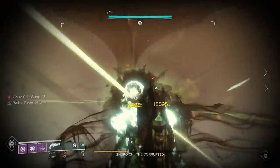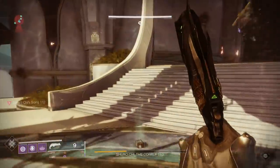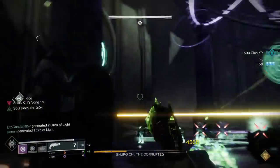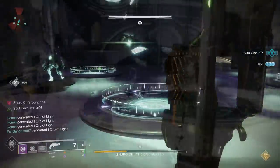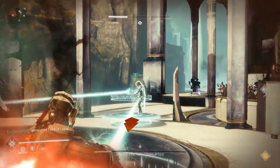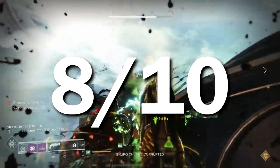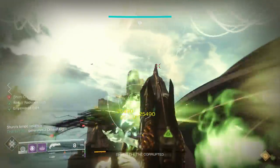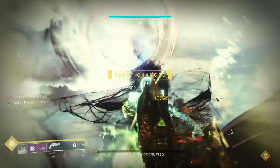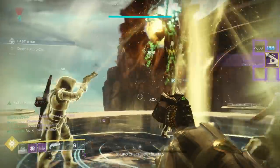Thorn is 100% viable for this encounter — definitely not recommended over something like a shotgun, which will do a lot more damage, but you definitely can use it. For the rest of the encounter just DPSing adds, the Thorn is a pretty darn decent hand cannon — it one-shots most enemies and with the constant ads you always have that damage bonus. For the Shuro Chi encounter, I'm going to give the Thorn an eight out of ten. The escalation shotgun still does so much damage and you can use that in tandem with Thorn to reach the damage threshold by itself.